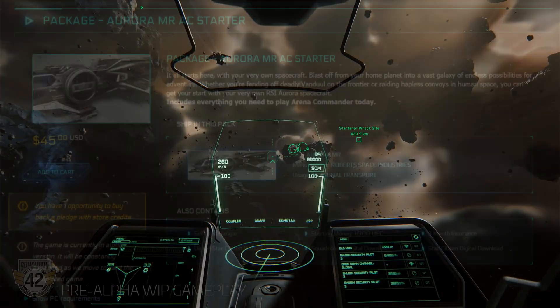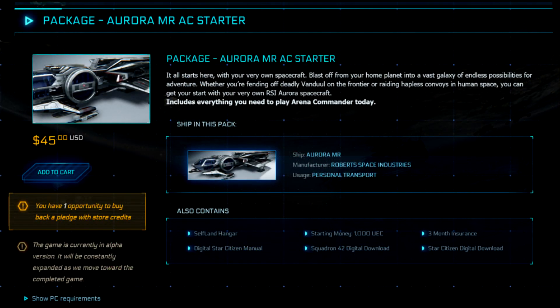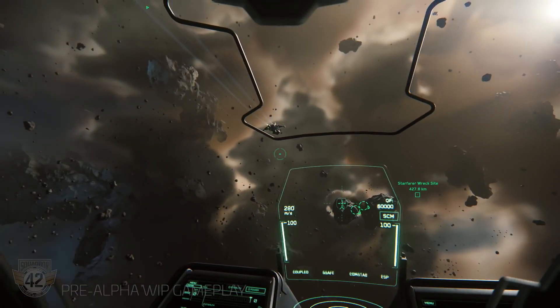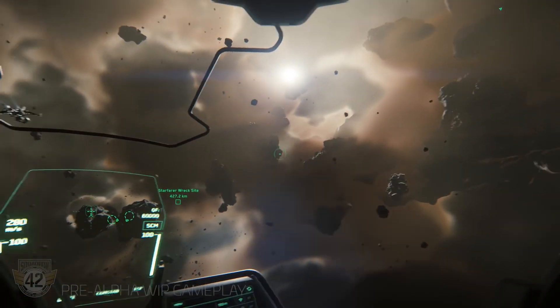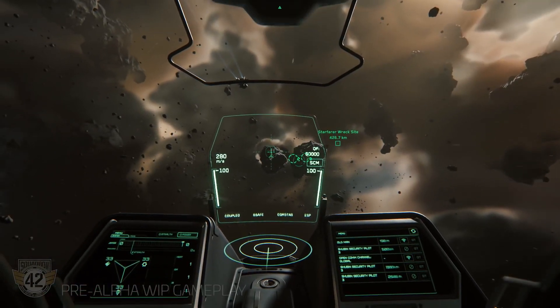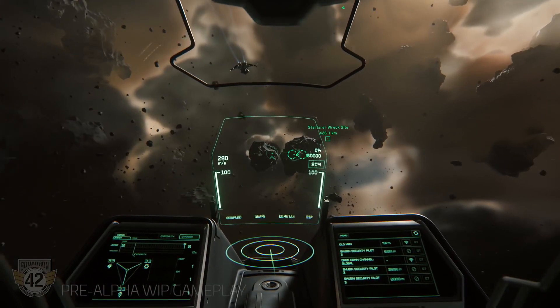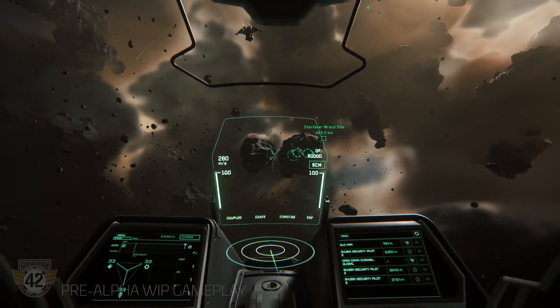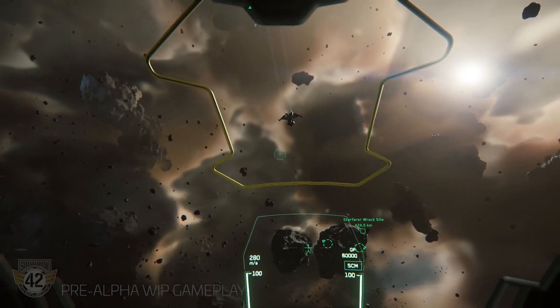Imaginons que vous avez pledgé le jeu dans sa version la plus basique, c'est-à-dire que vous avez droit à Star Citizen et un Aurora ou un Mustang en guise de vaisseau. Avec l'arrivée de la 3.0, vous avez sans doute remarqué que votre Aurora bien-aimé est vraiment un vaisseau peu polyvalent. En effet, celui-ci a peu de cargo, résiste mal aux dégâts et son armement n'est vraiment pas adapté au dogfight. Vous avez donc l'équivalent d'un gros chicon dans votre cuisine.